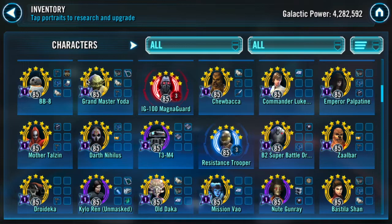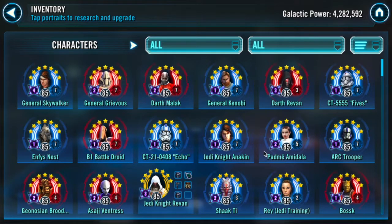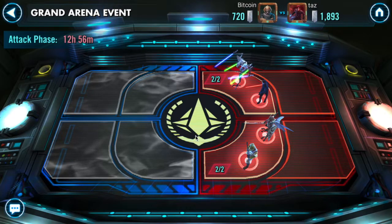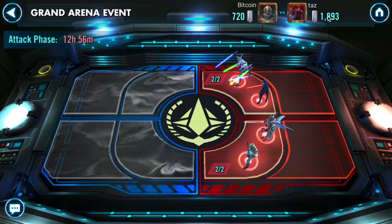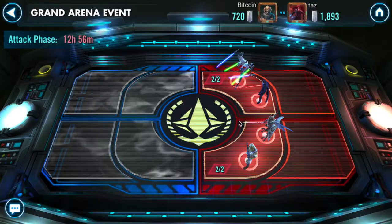An interesting thing to note about this opponent: his Grandmaster Yoda is just Gear 12, which is not that common at our GP, and he doesn't have a zeta Bastila. So he actually had to use his Padme on my General Grievous, and he used his Jedi Knight Revan against my Nightsisters. I didn't think his JKR would pull that off since it's not that strong, but he did. What my opponent actually did was one-shot my board. His average is about 55-ish banners, so he lost some on most fights but kept nearly everything for offense.